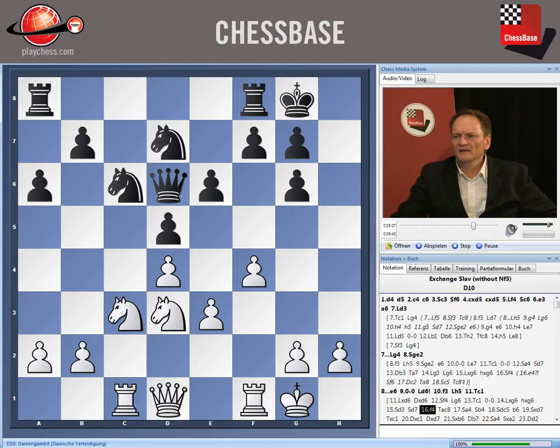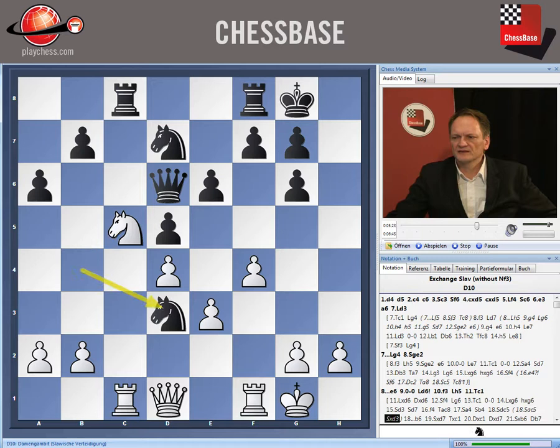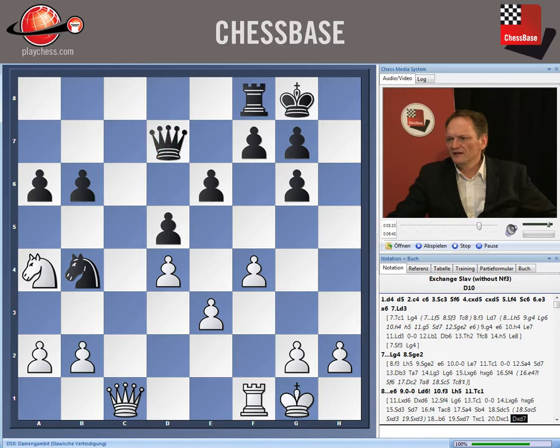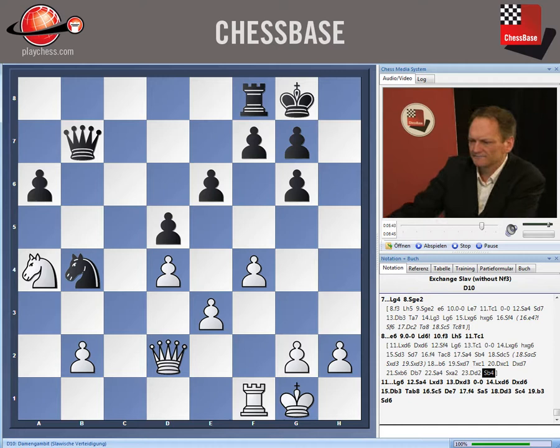If instead knight a to c5, Black can just capture on d3 with an equal game. After knight d to c5, there is one old variation running like this, and Black gets an equal game — gets his pawn back on a2 and an equal game. What more can we expect as Black in the Slav Defense?